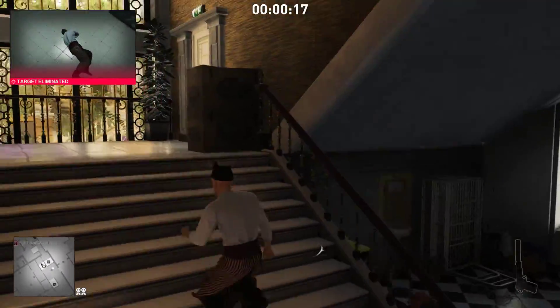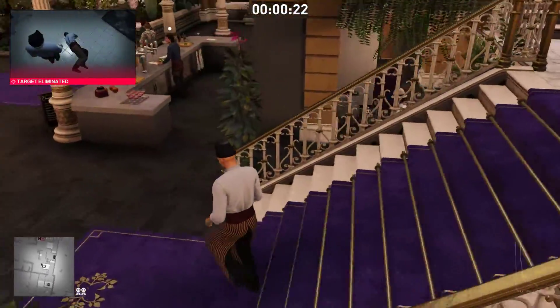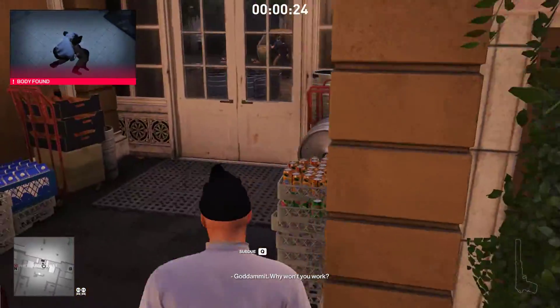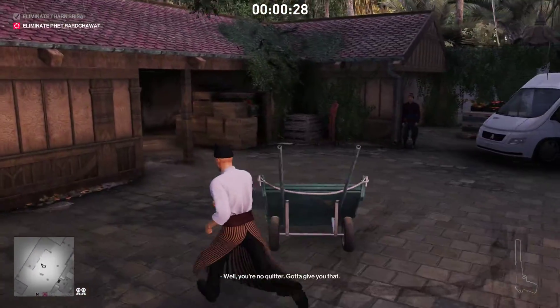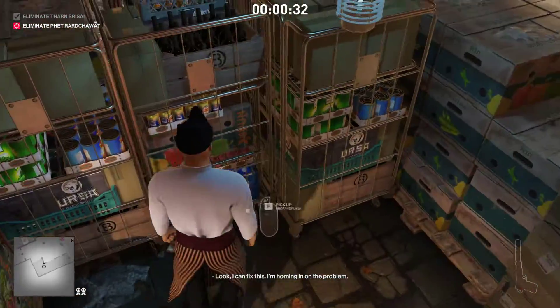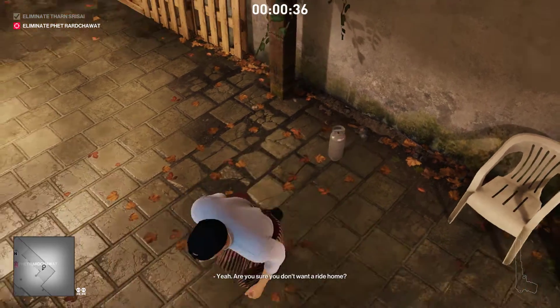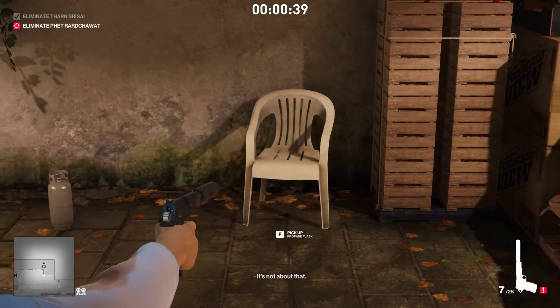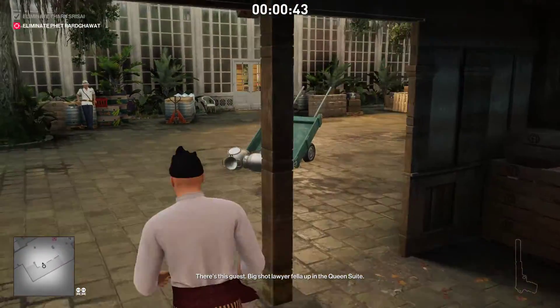Don't worry about this lady, she won't spot you — just keep running. We're going this way because we're avoiding a camera, just to make things easier. We run through here and over here. We pick up this propane flask, slap it down right in the middle between this support beam and the chair. Put a bullet in it, and then we just leave.